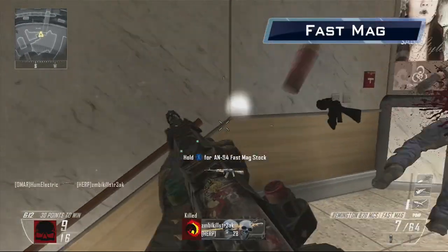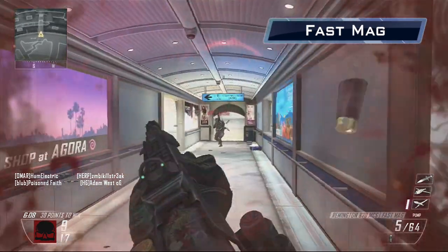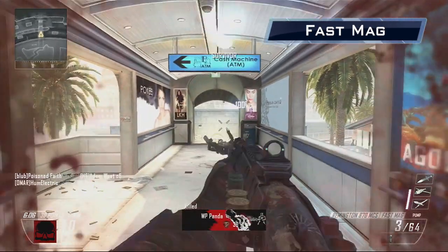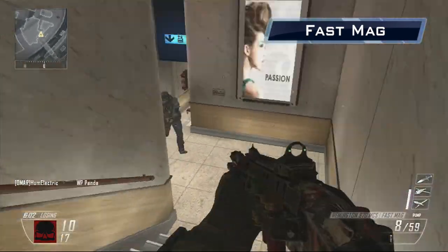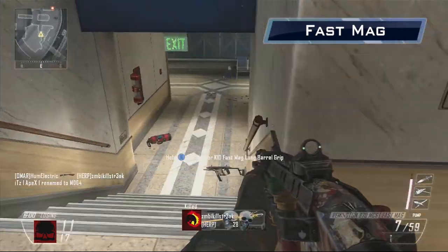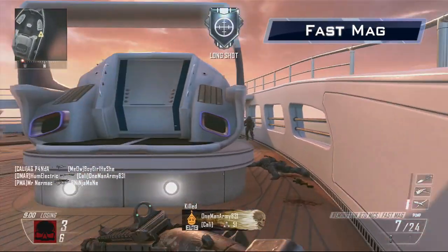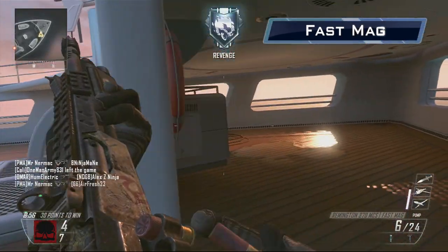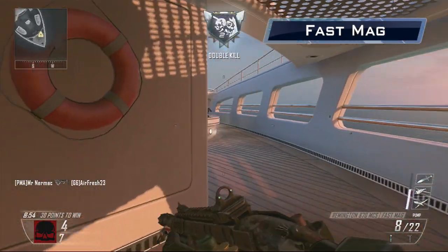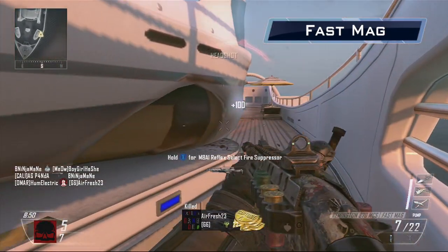Fast Mags, unlocked at level 4, halves your reload time with the R870. Instead of having a fast reload animation, each shell you insert into the R870 will count as two shells. This speeds up your reload of all eight shells to about 2.5 seconds if the mag is totally dry. However, in practice I found I rarely would expend the full magazine. As long as I kept my ammo remaining count and topped up frequently, I found that reloads were seldom an issue.